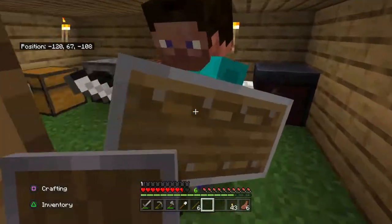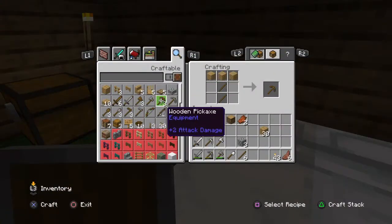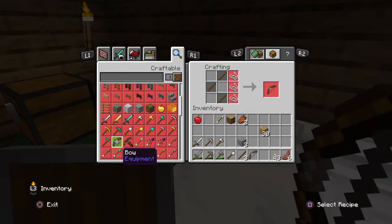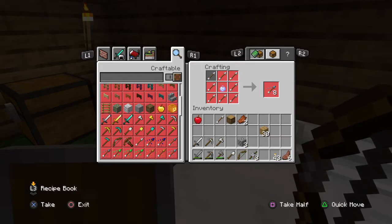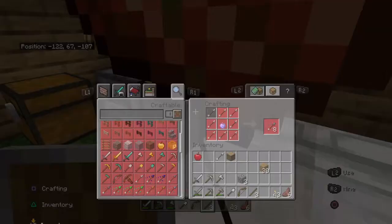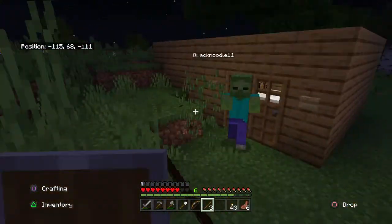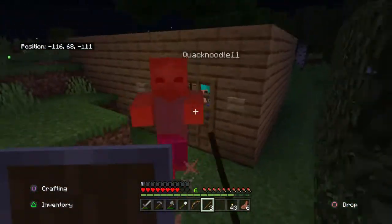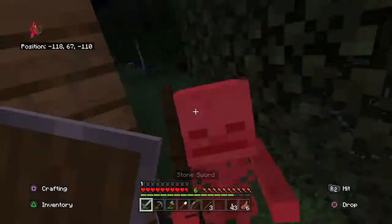I think I can make a bow now. I think this is a really good bow. Dude, I have a bow! Oh no, there's a zombie over there, and some of the white guys too.